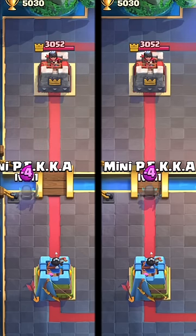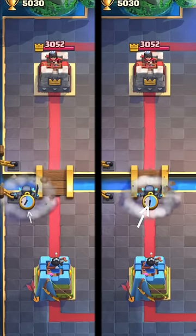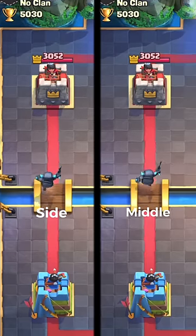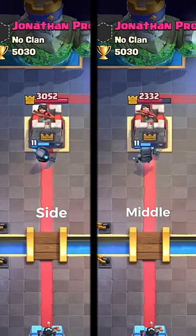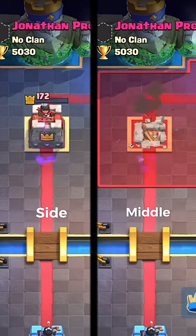I'm going to show you two clips side by side: one with a mini P.E.K.K.A. placed in the middle of the bridge and one on the side of the bridge. Now if you look closely, the tower started hitting quicker on the mini P.E.K.K.A. that was placed on the side, and consequently he got less damage while the other took the tower down.